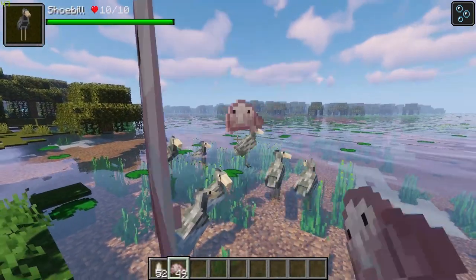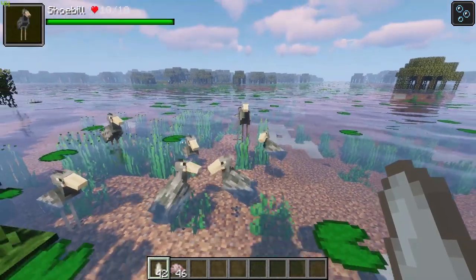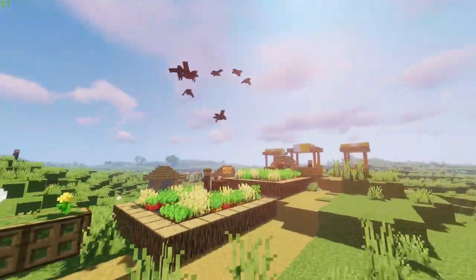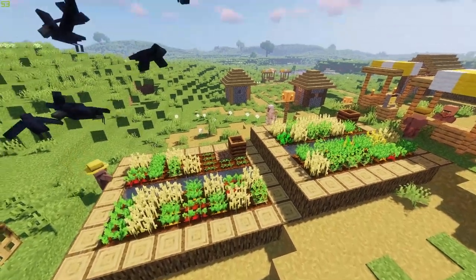Shoebills can be fed crocodile eggs to increase the lure effect on their catches, and fed blobfish to increase the luck of their catches as well.